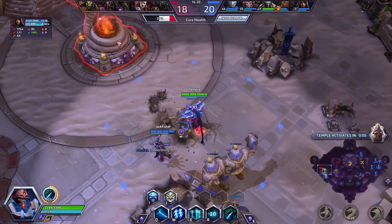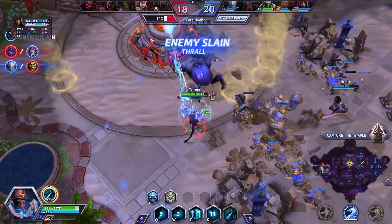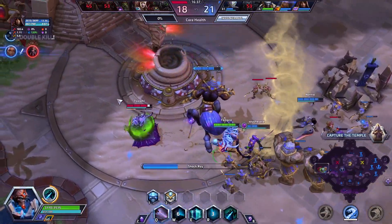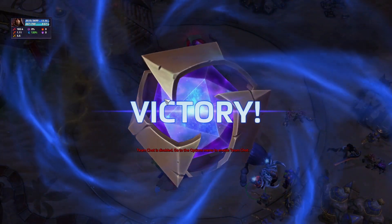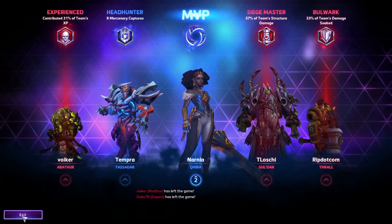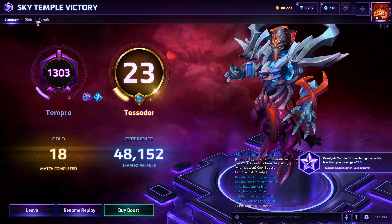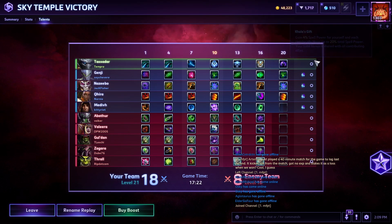I wonder if we can just kill the core right now. Oh, it's tornadoes — that's a lot of tornadoes, I thought it'd be like one! GG, we won! I like the tornado ability, that was pretty cool. Looking at the scoreboard, my damage is actually really low — I kind of wanted there to be another Tazar so I could show comparisons. Anyway, this is the build I took if you guys want to check it out. Thanks so much for watching and I'll talk to you guys again soon.